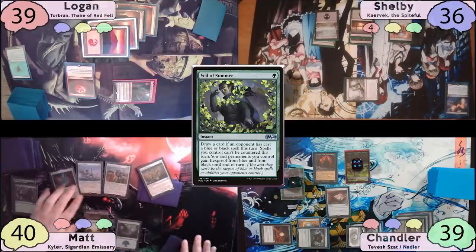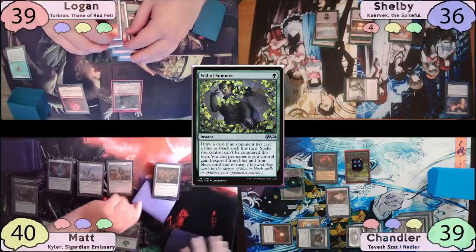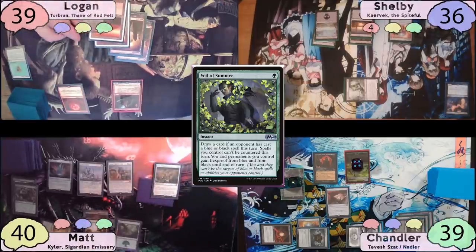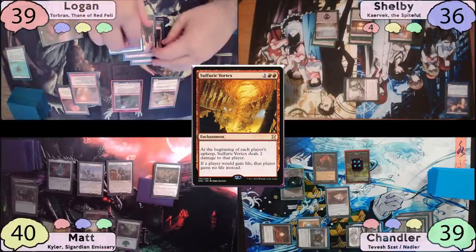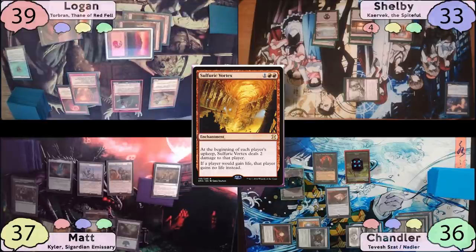Matt pays one red to cast an Ozolith, but with only green mana he can't do much, so he grabs his card from the Wall and passes. Logan drops a Mountain, casts Firebrand Archer, then taps for three more and casts Sulfuric Vortex. The Firebrand Archer trigger makes everyone take three, and since Logan can't pay for Esper Sentinel, Matt draws a card.